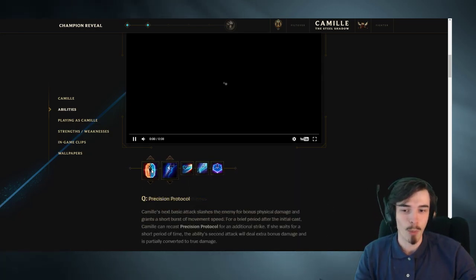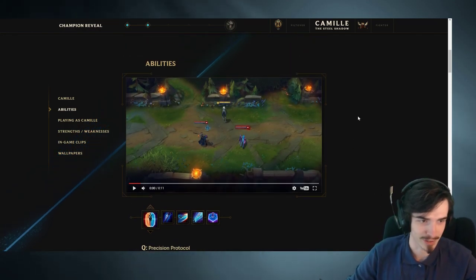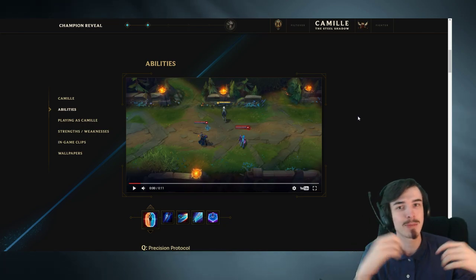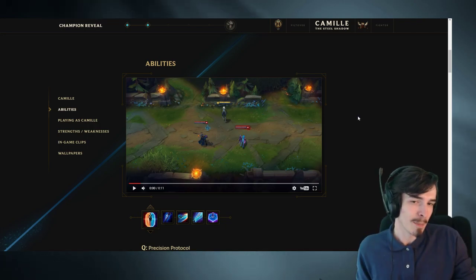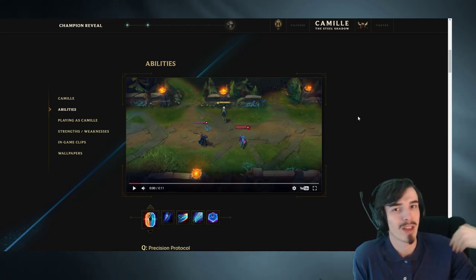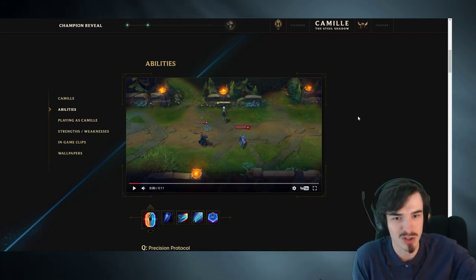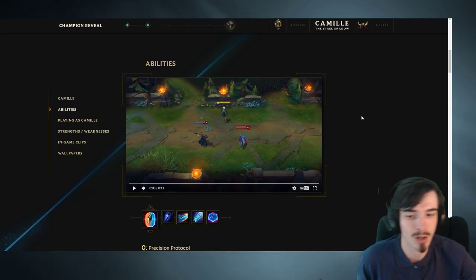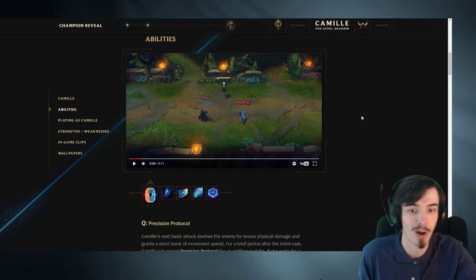So that's the rundown of the abilities. How do I think Camille is going to stack up as a jungler? Firstly, her passive is pretty much useless from a jungler's perspective. It's good when you're 1v1ing people, but I don't really see Camille as someone who would be fighting the enemy jungler a lot, because I don't think she's got healthy enough clear speeds to facilitate bullying the enemy jungler. She'll have enough problems of her own in her own jungle. So not particularly useful, but not an awful passive - it's just not really going to help her that much.